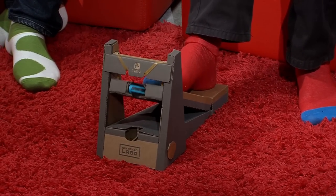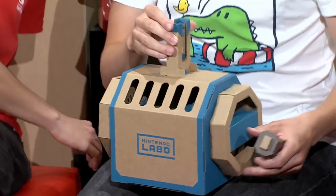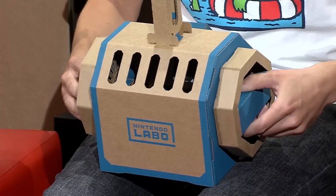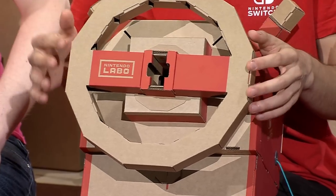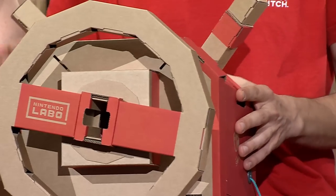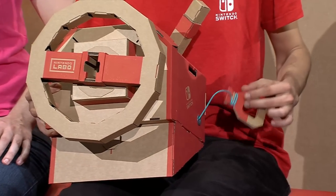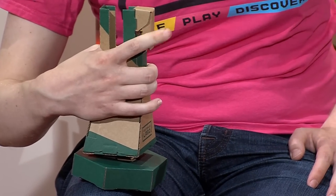And then we have the three main stars of the show. This is the Toycon submarine — if you twist the dials, you can control the two engines of the submarine independently. Here I'm holding the Toycon car — you insert the key here, then you turn the steering wheel. There are also levers on the side and a handle you can pull. And here I have the Toycon plane, which you move around to steer, and there's also a trigger button.